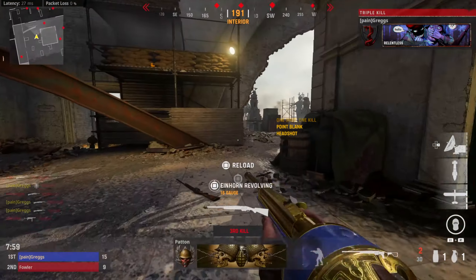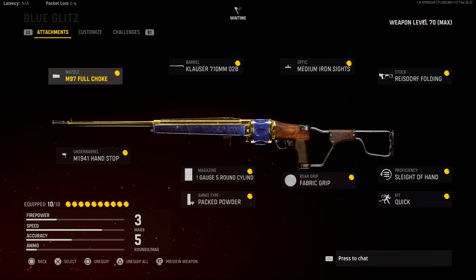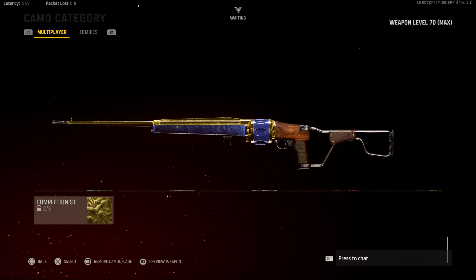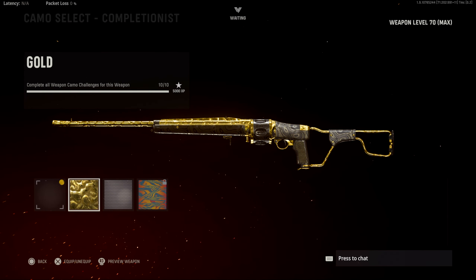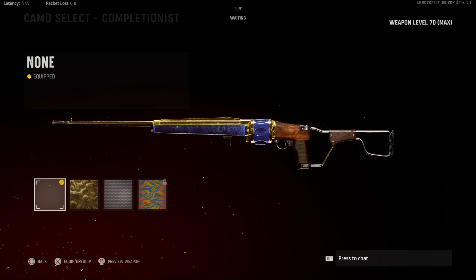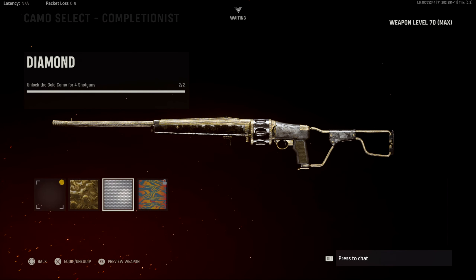The aesthetic of the blueprint doesn't change too much when you change the attachments around, so I like that. Alright, for camos with this — for the mastery camos — gold completely just covers the entire Blue Glitz. I thought they'd take the blue part and make it gold with the gold camo, but that's just not what happened. So GG.